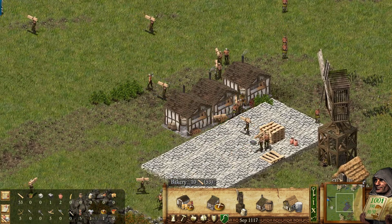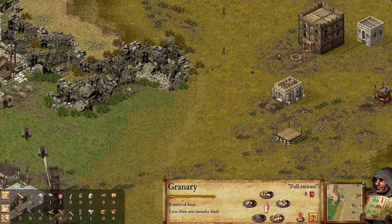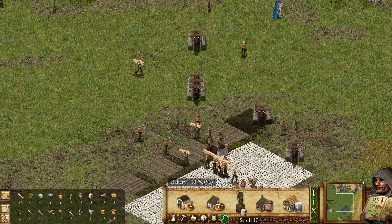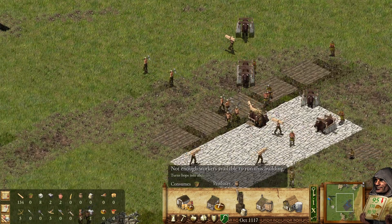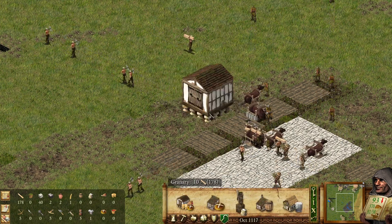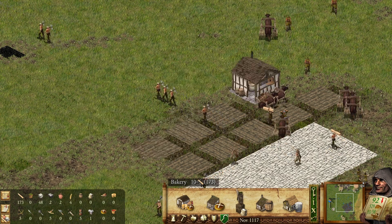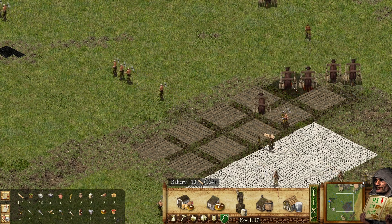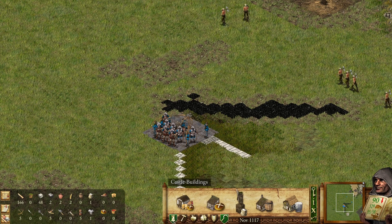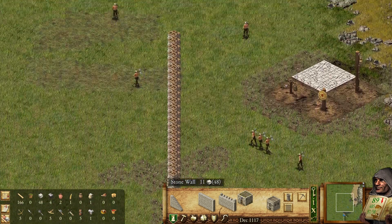We are almost out of food. It's happening, so we're going to demolish this and give our people some money to stay — we're going to bribe them. How original, right? We're going to build another hovel here, and we also need a new granary position to be in the center. If you undo, you don't have to pay for the damages basically. We're going to do this.